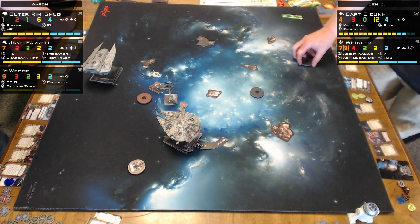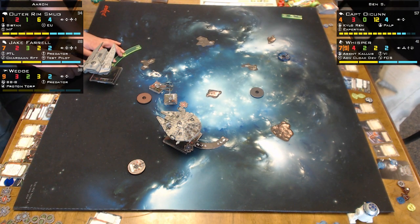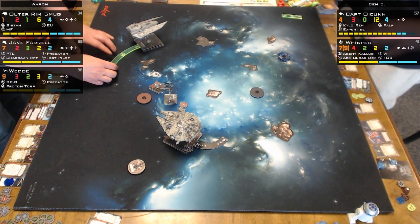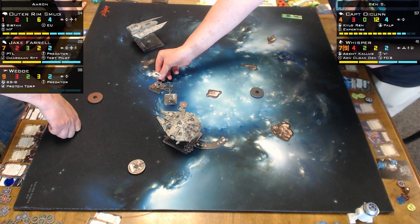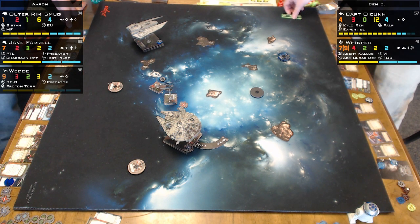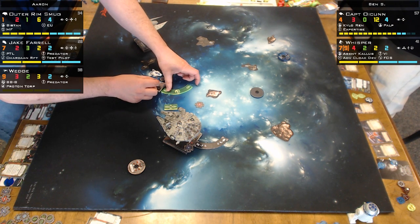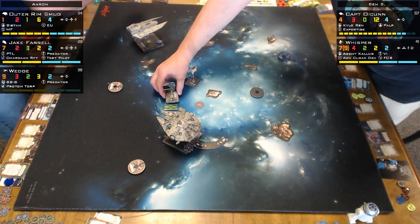If you can pull off decloaking into a block, show me a video - put the link in the description. I put myself out of position, flying around. I'm checking if a 3-hard would have put me on the asteroid - it would have, absolutely. So I made the right choice. Decimator does not have the greatest dial, but with a 360 arc, do you really need a great dial? The Falcon has a ridiculously good dial for having a 360. It's not a PTL dial but it's good.